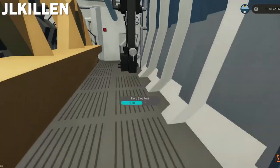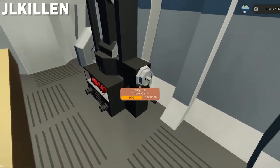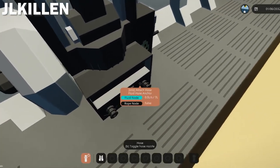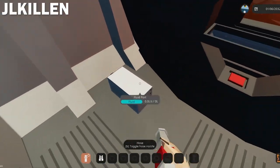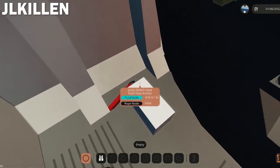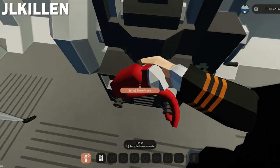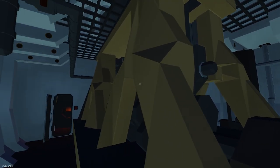Does this ship have bilge pumps? Yeah, it actually does. I think there are steam-powered ones, or you can hand crank them too. You can grab a hose from underneath and hook it up to a port in any of the compartments, so you can pump the water out of a specified compartment. All right, I think we should be ready to go.